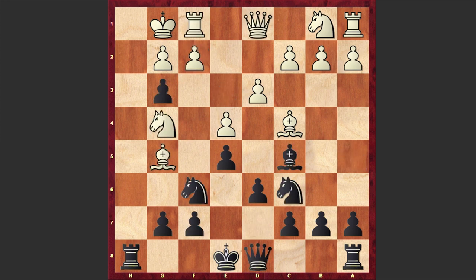But in our game after Ng4 we have gxf2 check. Now by recapturing on f2 with the rook, white could maintain advantage. But in our game after gxf2 check, white played Nf2, which allows black to equalize the game.